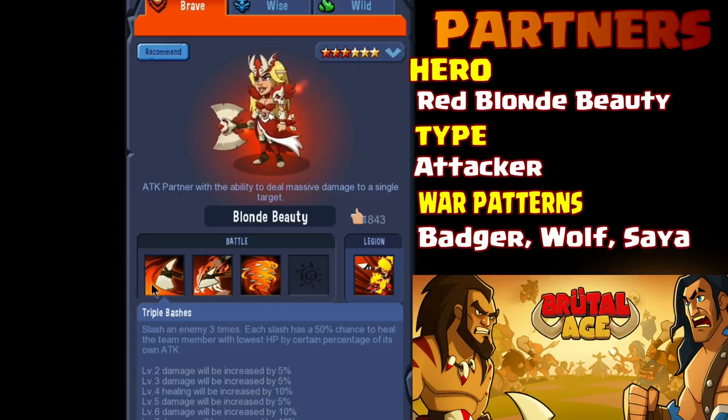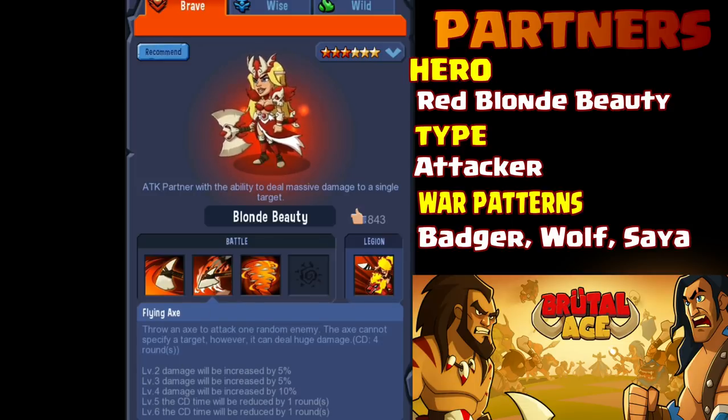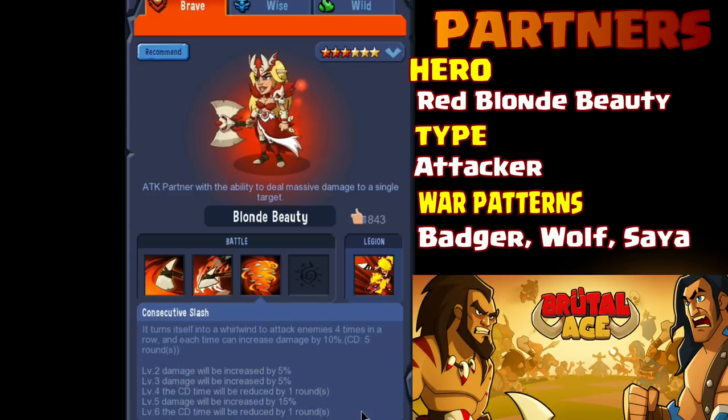What I do is I take a three-star, make it into a level-one four-star, then I repeat — another three-star to a level-one four-star — and I use the same four or five partners and accumulate tons of these level-one four-stars. Then what I'll do is take one of them and advance it all the way up to max level four, and then use the other ones to make it a level five. That's the brief overview — we're going to go into more detail in the video.